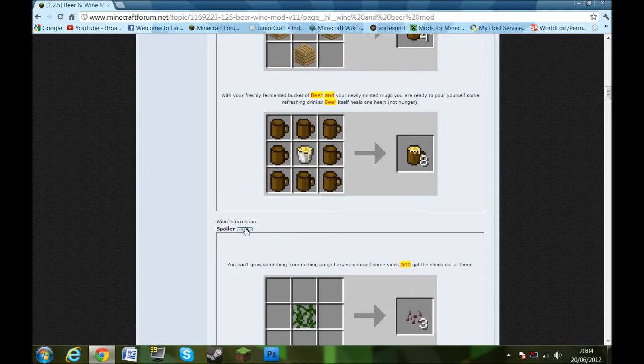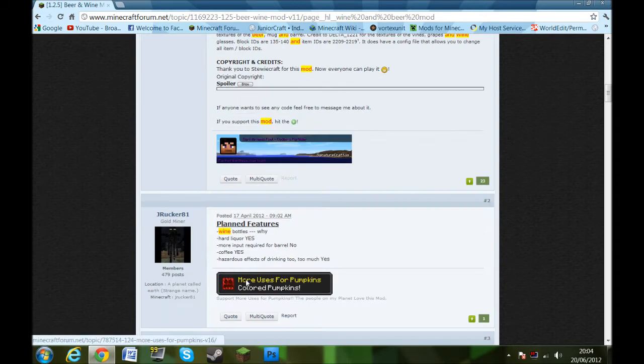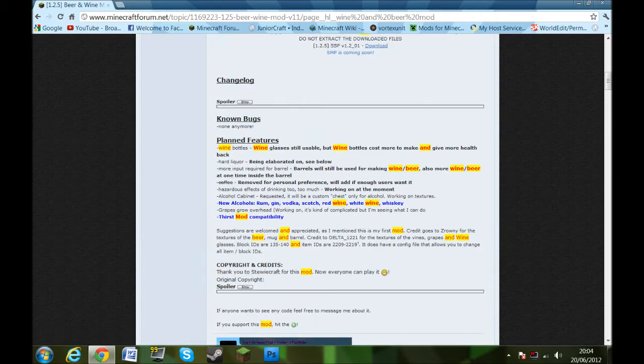So that is basically the aim of the mod. He plans to add further features like wine bottles — wine glasses will still be usable but wine bottles can store more and give more health — hard liquor, more input required for barrels, and barrels will still be used for making wine and beer, plus more wine and beer varieties.